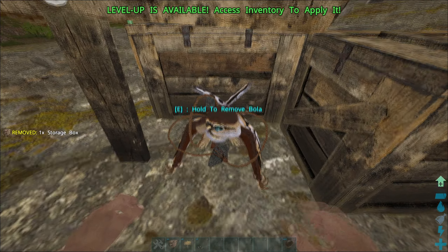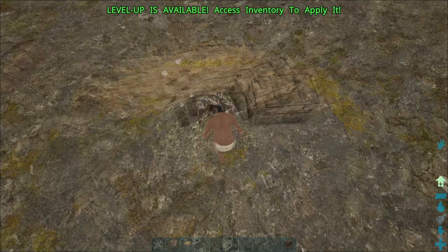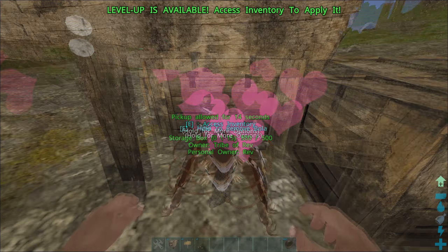Once you've trapped the Sinomacrops, just stand in front of it and do not move. Do not sprint, do not jump, do not walk sideways. Just don't do anything except sit there and look at it.